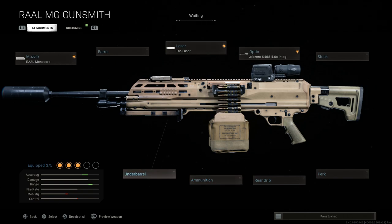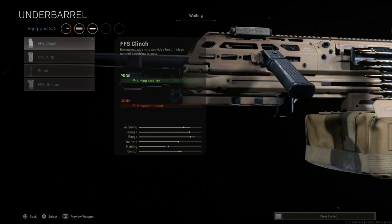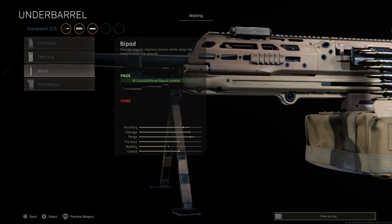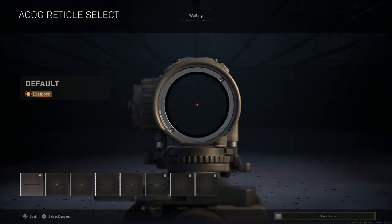For the underbarrel attachment, we'll go with the bipod. Other options include the FFS Clinch, PMC Grip for recoil control, and the FFS Oblique for recoil control and ADS speed. Since in real life you'd typically fire this mounted on a vehicle or bipod rather than standing up, the bipod is the right choice here. For the reticle, we'll leave the base option — you'll see what it looks like in game along with the range finder.